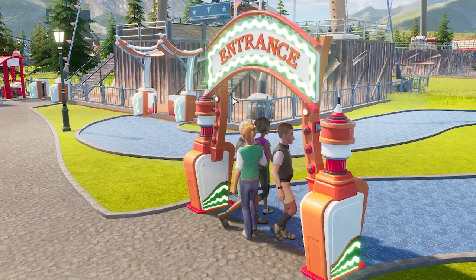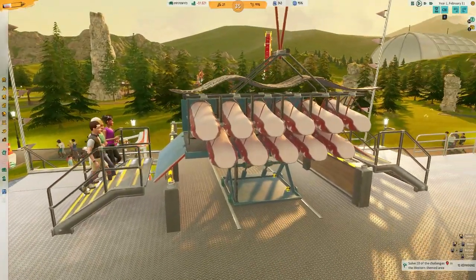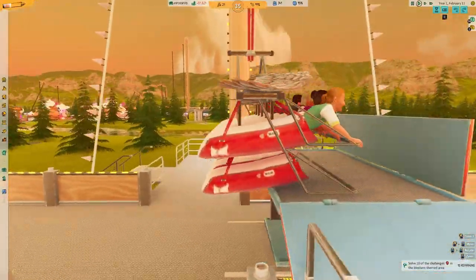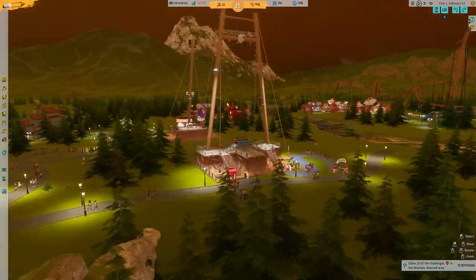It looks like our first guests have arrived at the big swing and they are heading in. So they get to the ride, go up the stairs. And then how do they actually board this? It sort of looks like they're going to be lying forward. I was looking at the back — look, they're like open sacks. They're ready to go. And it's now nighttime.